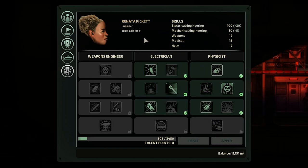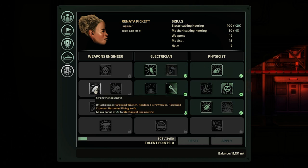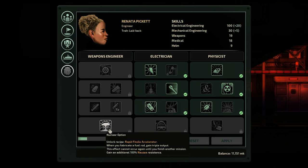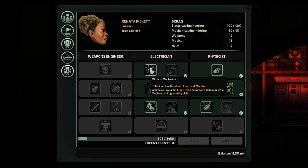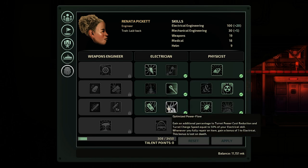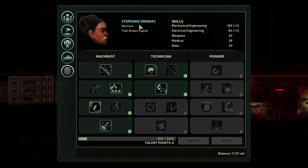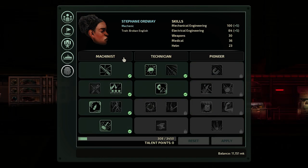For the Electrical Engineer, the three trees are Weapons Engineer, Electrician and Physicist. The Weapons Engineer gives you access to better nuclear ammunition and recycle options for spent fuel rods. The Electrician gives you bonuses to craftable items and repair skills. And finally, the Physicist gives you access to better craftable items in the game. For the Mechanical Engineer, you will get access to the Machinist, Technician and Pioneer.